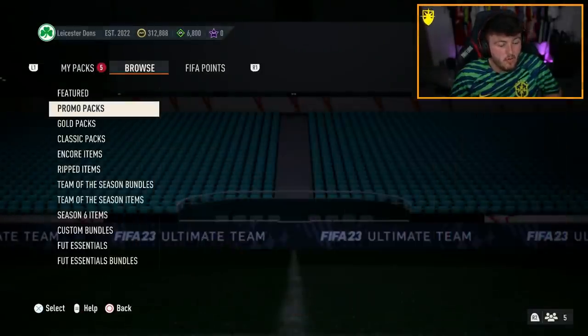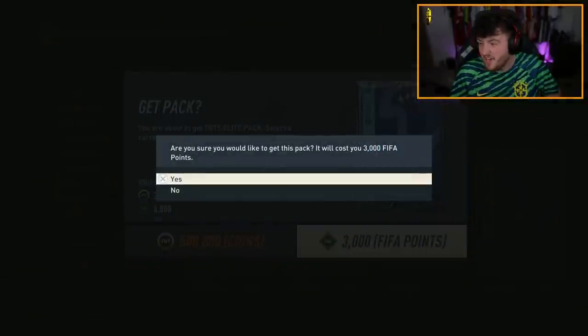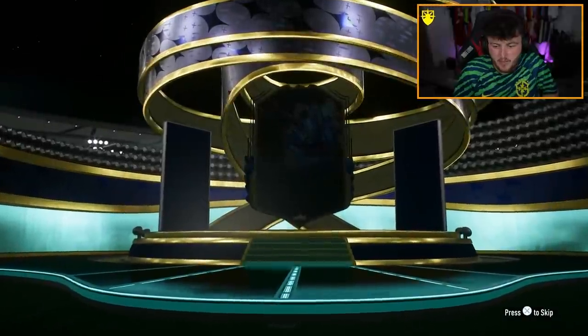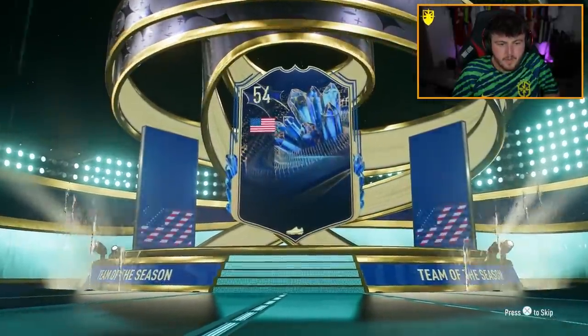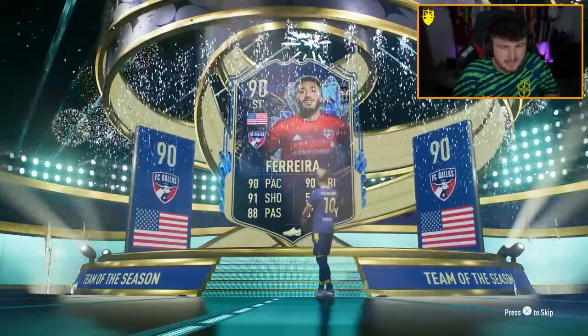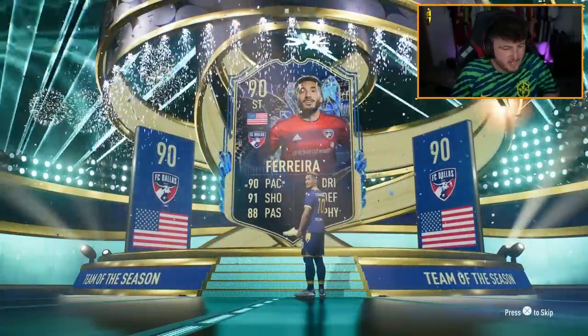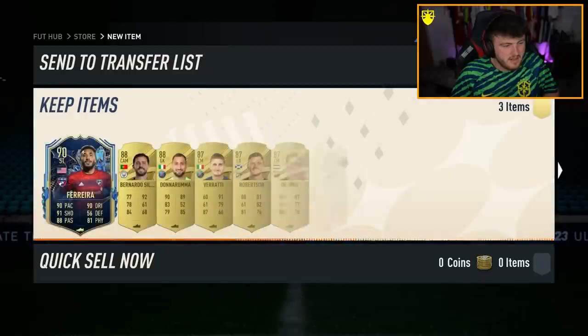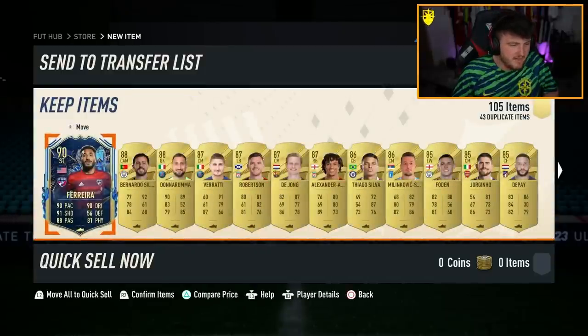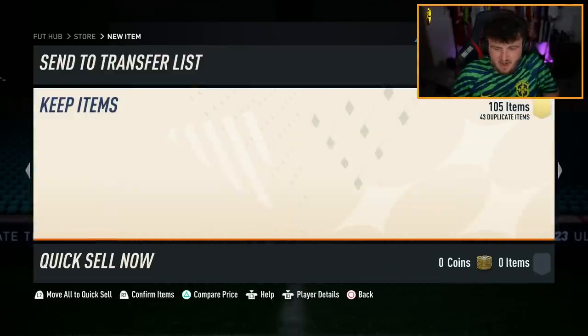Let's do the TOTS Elite pack now - the 500k pack - in the hopes of a cheeky Team of the Season from La Liga. I don't think the MLS one's great, but Almada maybe wouldn't be bad. Here we go - Team of the Season! It's an American striker, Jesus Ferreira from Dallas, 90-rated. I don't think there are any good danglers there.